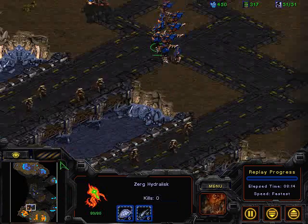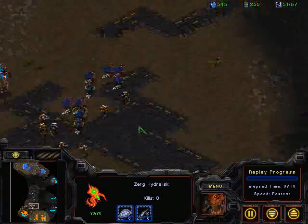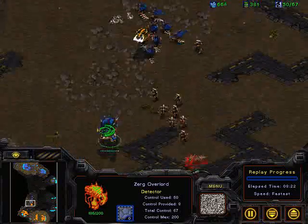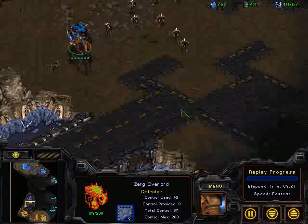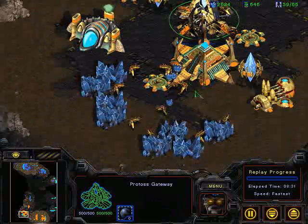The Hydralisks are still very slow. Lurkers are on the way and the slow Zealots are starting to run out into the field. Hydralisks should be able to micro against them fairly decently. Looks like a couple of them are getting trapped in and that Overlord is going to get taken out as well. More Hydralisks coming to support — just needs to micro them a little bit, shove them off the front line, get about one or two Hydralisk kills, then back off.